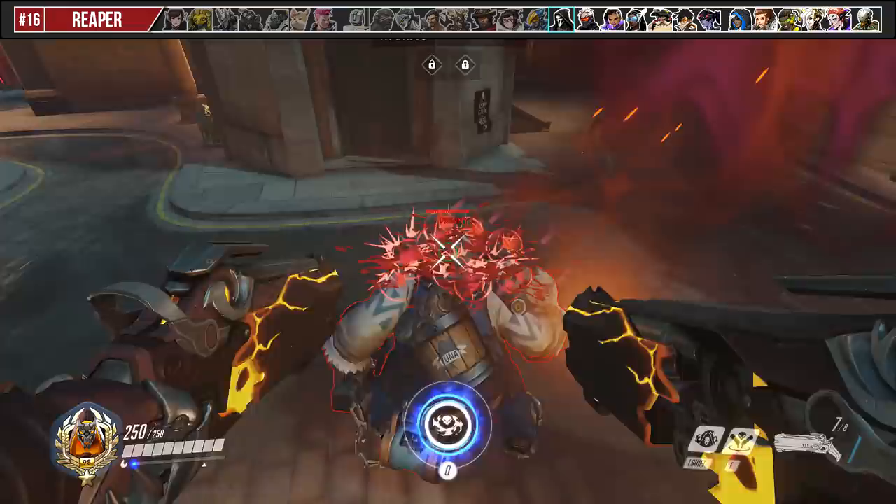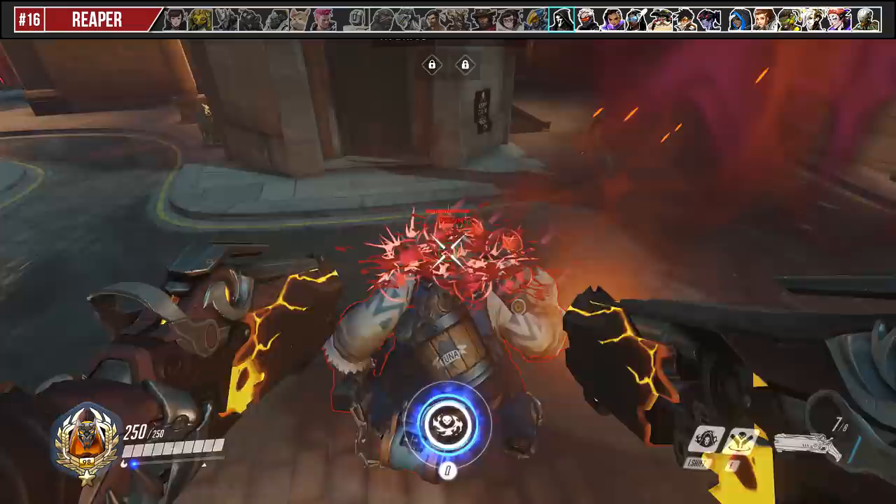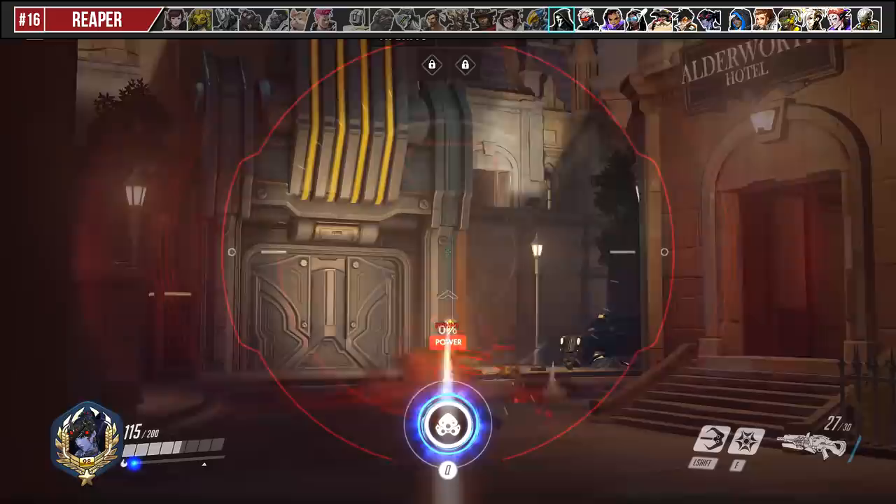Not much to say about Reaper's ult except that you can shoot once, then cancel it into Death Blossom for a little extra damage. Try to also move erratically and spam Crouch so you minimize the risk of a headshot.